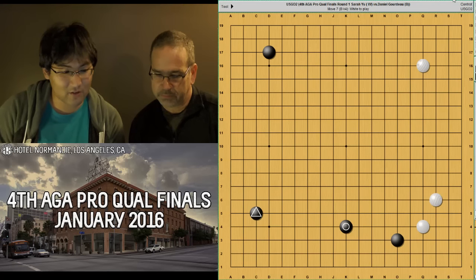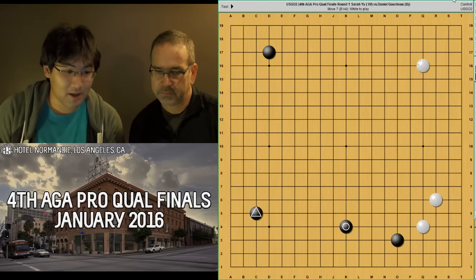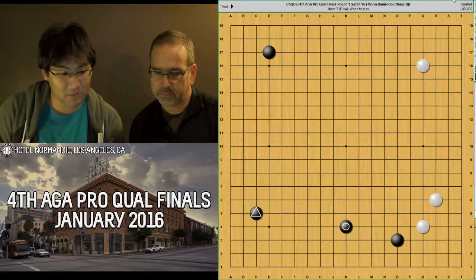Normally, in this shape, you want to figure out how you want to approach the bottom left corner. You generally have three options. You can play one of these three points: A, B, and C.